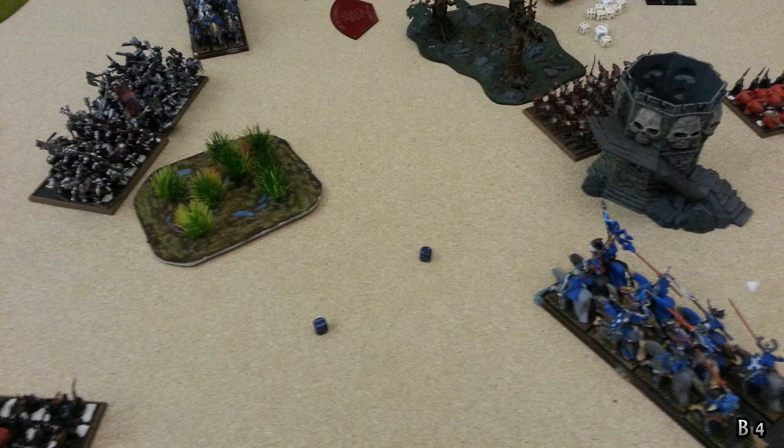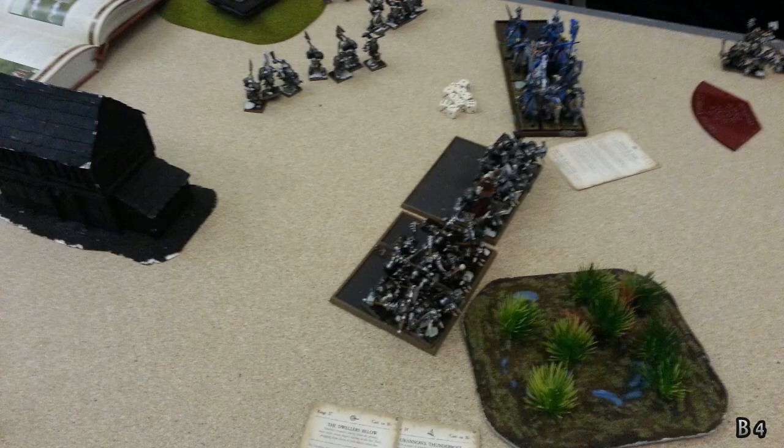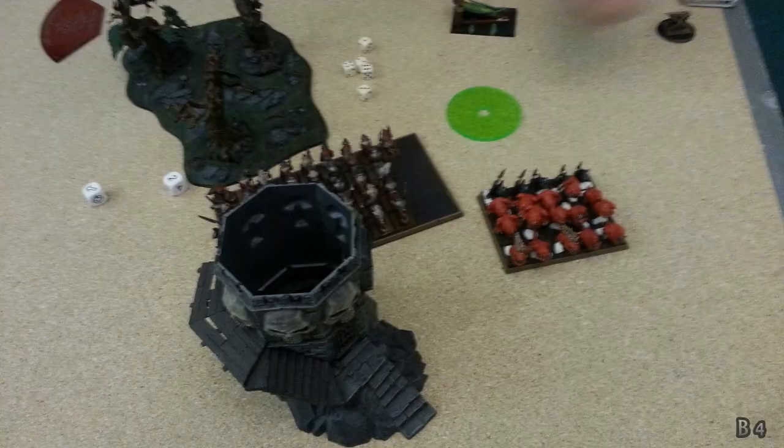I shift the Knight Errants right toward the tower, putting them in charge range of the Squig Herd. I'd rather face the Goblins frontally than the Black Orcs. In magic I get Thunderbolt on the Black Orcs, then Throne of Vines and Dwellers Below on the Black Orcs — and I put Flesh to Stone on the Knight Errants expecting a Goblin charge. Thunderbolt and Dwellers Below kill about a rank of Black Orcs. In shooting, I try for the Goblins to force a break test but scatter away.